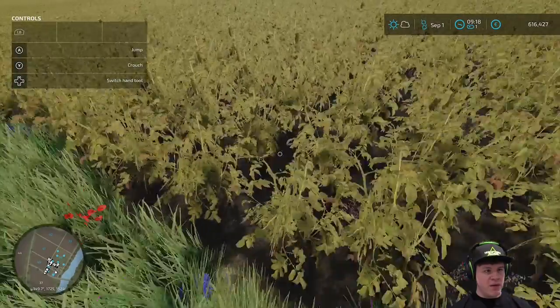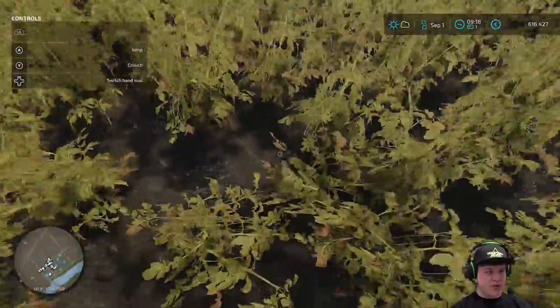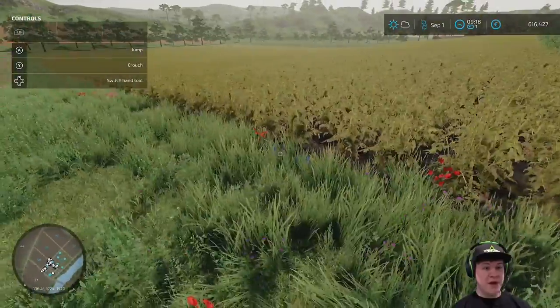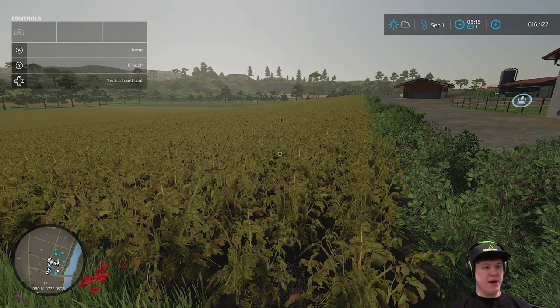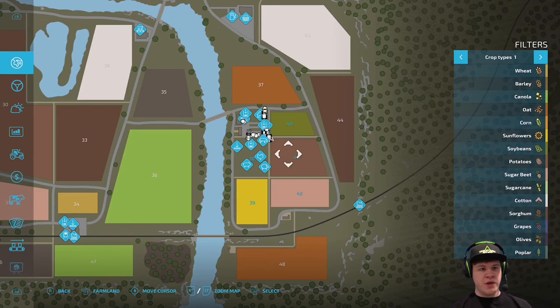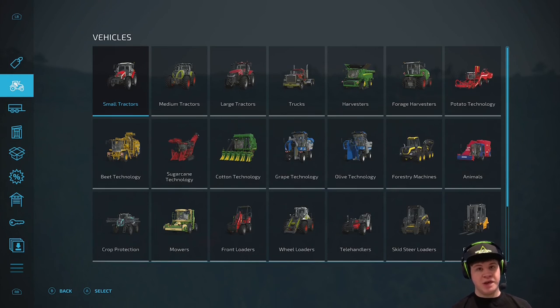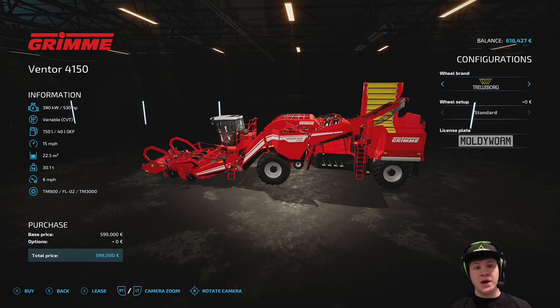I believe this is potatoes — it's grown in rows, I think it's potatoes. I do not have any potato harvesting equipment and I don't have anything to remove the foliage. What we're going to do is rent equipment — you can rent equipment in Farming Sim if you haven't seen gameplay for a while. We can actually rent equipment, you don't always have to buy it. So let's go to the shop — we can rent one of these big machines that's going to cut the tops off and harvest the potatoes all in one go.